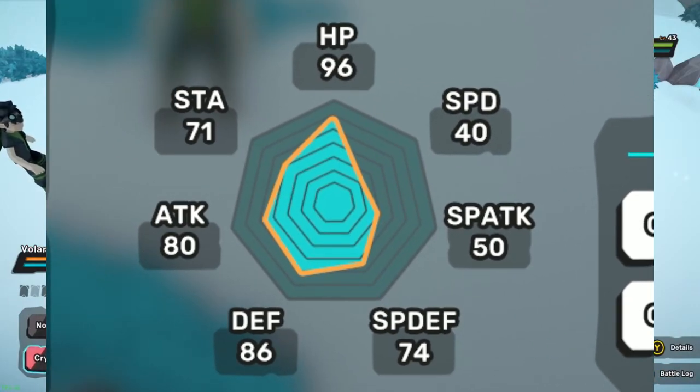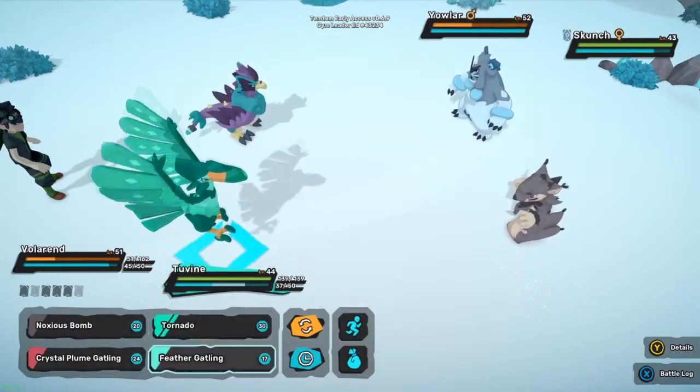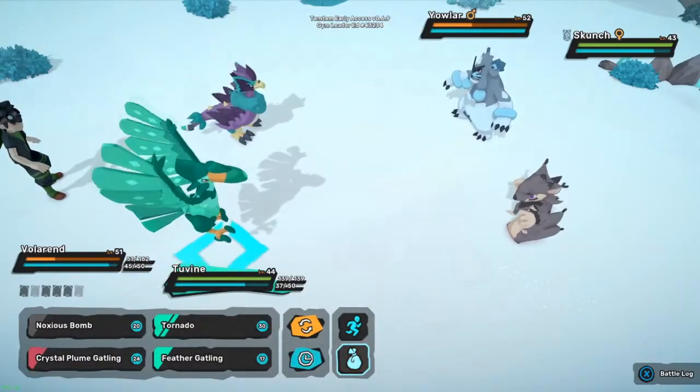Yowler is actually boasting a whopping 497 base stat total, with its only mediocre stats being special attack and speed. It also gets access to very powerful moves like Oshidashi and Savage Suplex. I think this one's really going to be noteworthy moving forward.